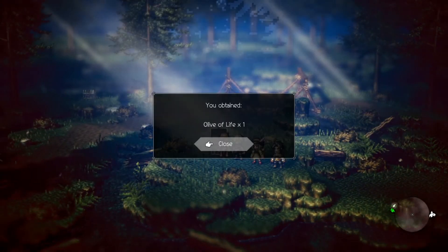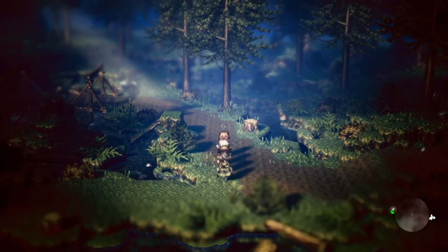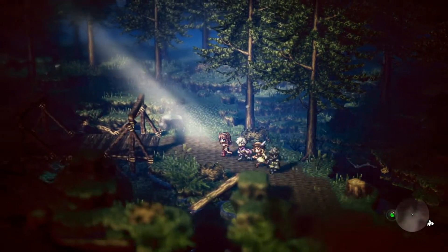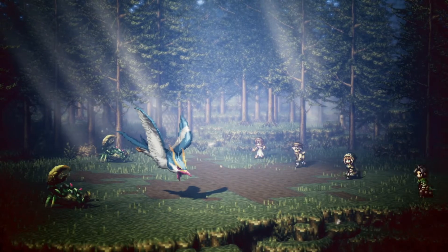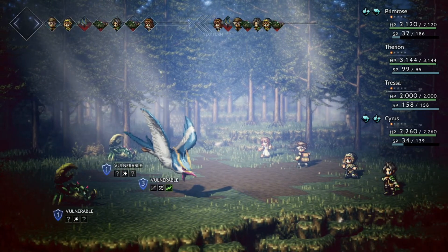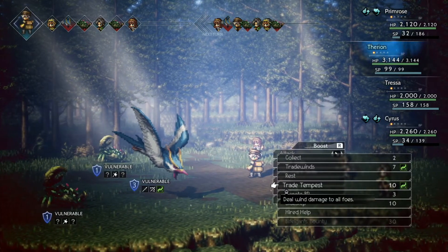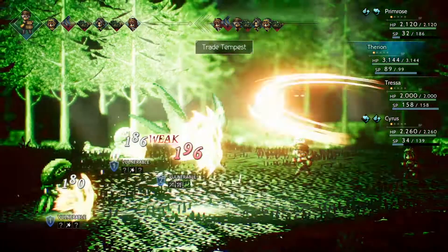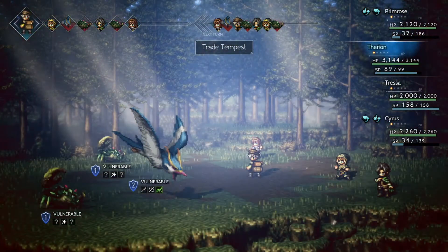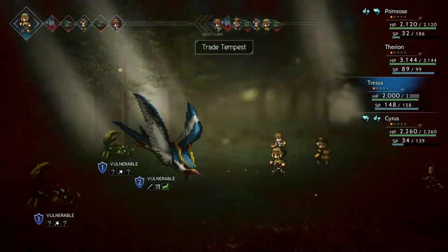First and foremost, we have to make our way down to the grotto. We have this rather lovely trail along a riverside. Ooh, big birds — big dangerous birds. Trade Tempest. At the very least that will get rid of the bird. It's my turn now! Trade Tempest.